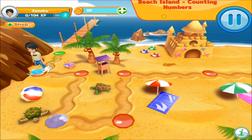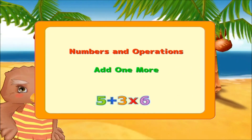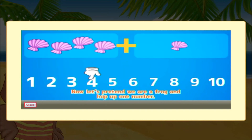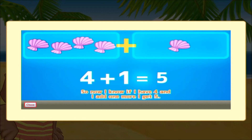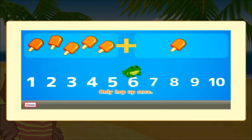Do you want to play the minigame here? Let's go! Add one more! Now that we know how to count, let's try adding one more number. Let's practice counting the first box of shells: one, two, three, four. Now let's pretend we are a frog and hop up one number. We are only going to hop once because there is only one shell in the second box. Five. So now I know if I have four and I add one more, I get five. When we are adding, here are some strategies we need to remember: start by counting the number in the first box, hop up from that number, only hop up once. Happy hopping!